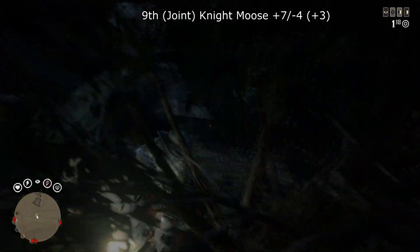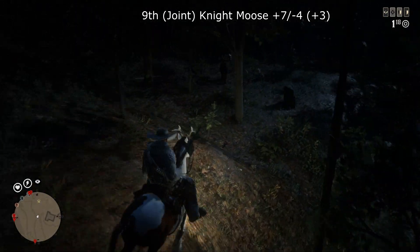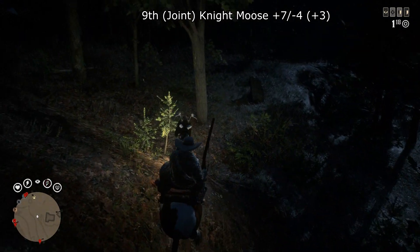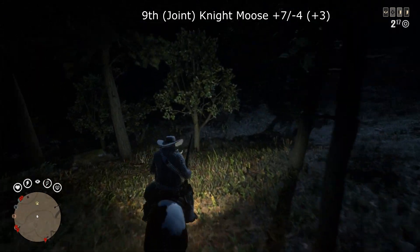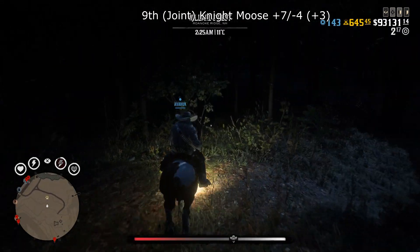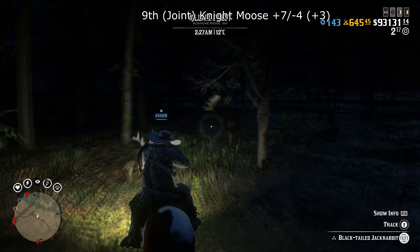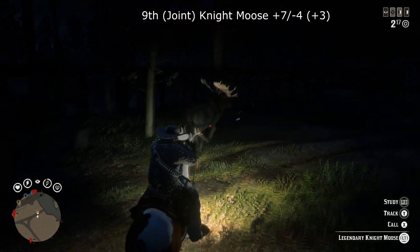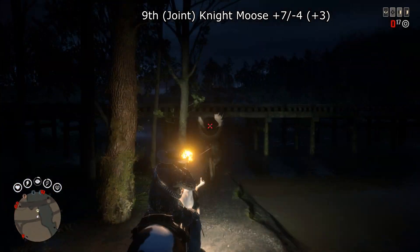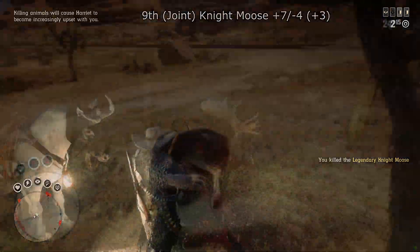We have three animals at joint 9th, starting with the Night Moose with plus 7 and minus 4, total score plus 3. This one did give people a little trouble in the beginning, but now if you're anywhere up near Brandywine Drop and that area, there are no real issues. I've had a couple of random spawns where I wasn't even looking for it, though apparently a few people have had problems with that.